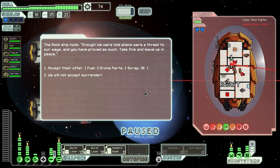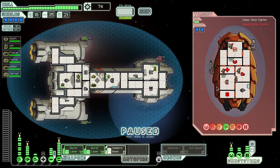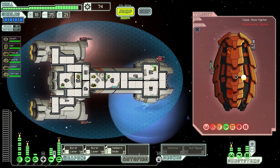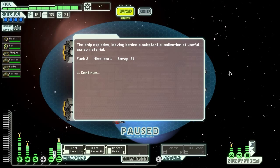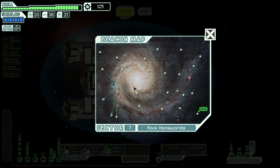The rock ship hails saying 'Enough! We were told aliens were a threat to our ways, and you have proved as much. Take this and leave us in peace.' They offer a three-fueled drone part and 36 scrap, but unfortunately that's not enough to buy their freedom. We do not accept their surrender. Our burst lasers are primed and ready, and we take them down because we cannot miss thanks to that damaged helm. Down they go, you poor souls. Ship explodes, leaving behind two fuel, a missile, and 51 scrap. Definitely no complaints from me. Keep moving — got to make more money!